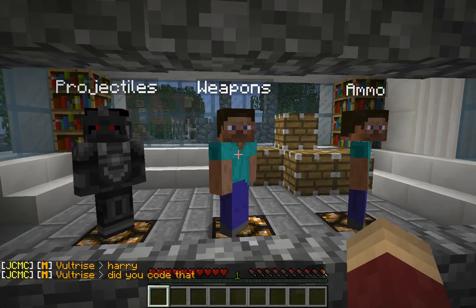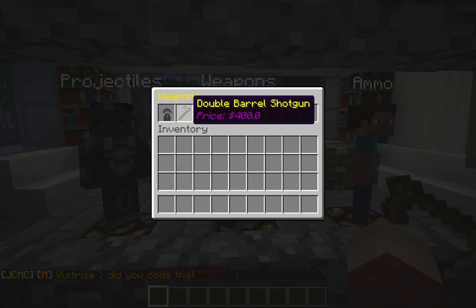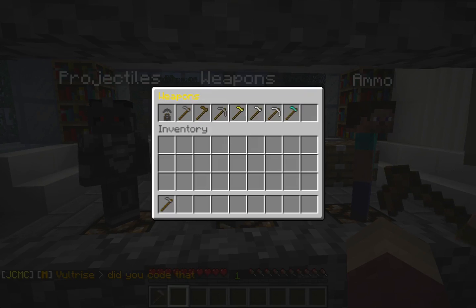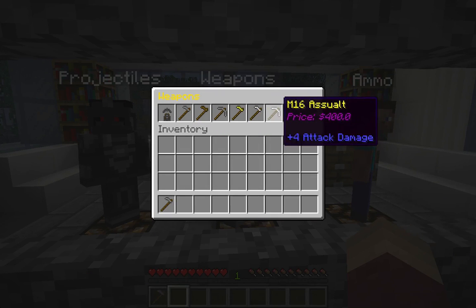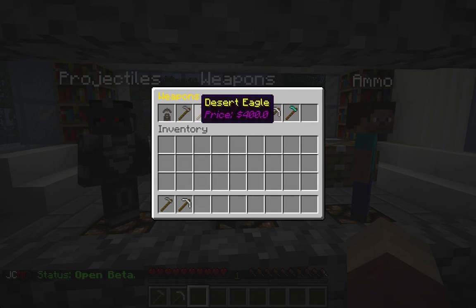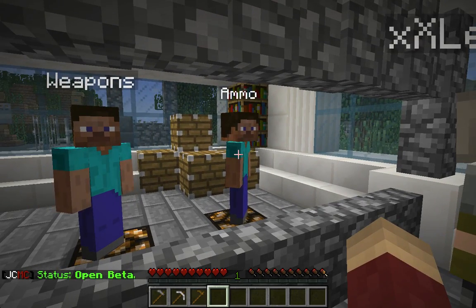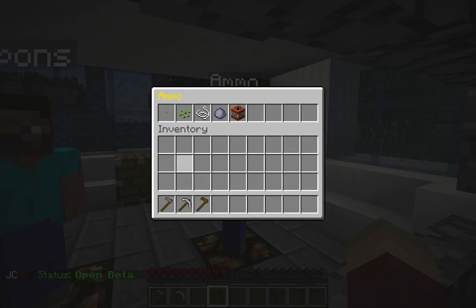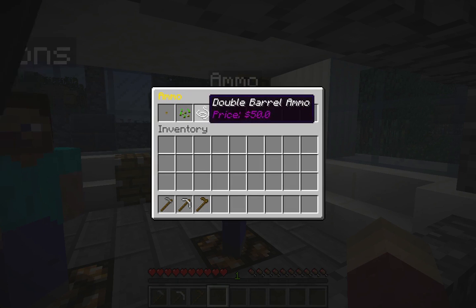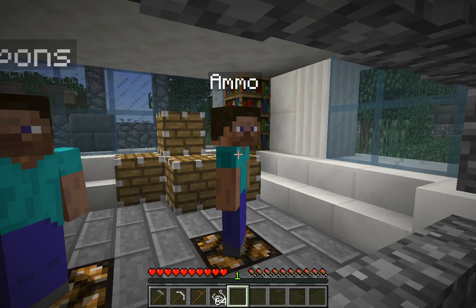First of all we'll be showing you the guns, so let's just buy some. We'll get an assault rifle and a pistol just to show the style of weapons. And then we'll buy some ammo. The new system actually relies on ammo, so you can purchase ammo from the shops here. There's the basic ammo and then other guns have specific ammo.